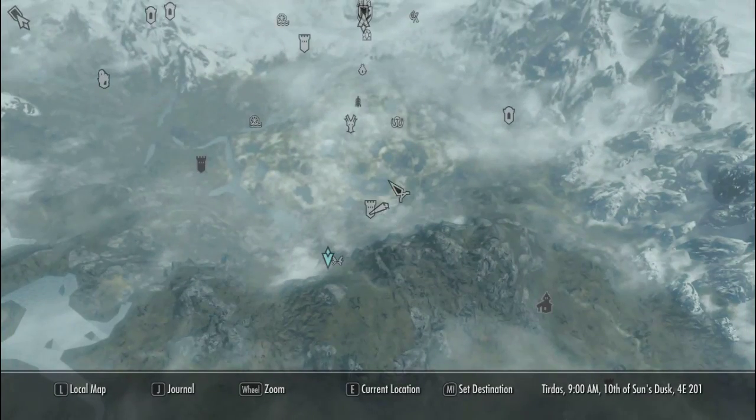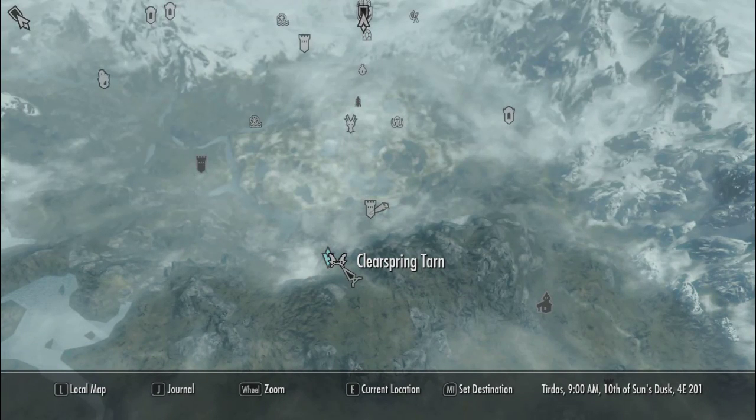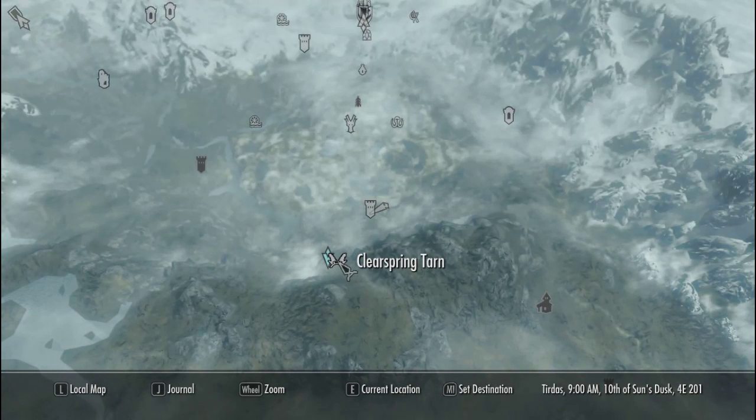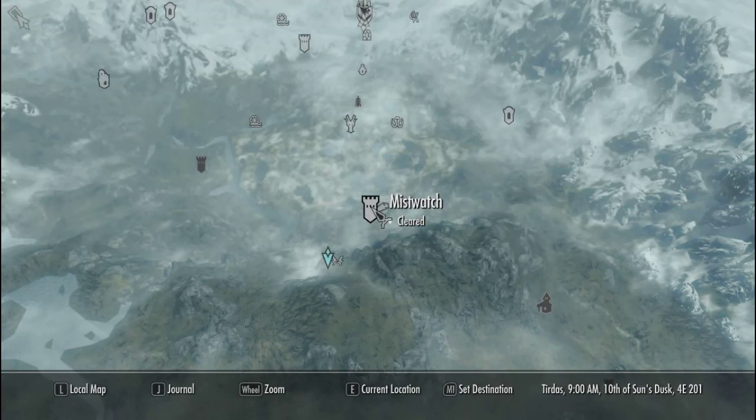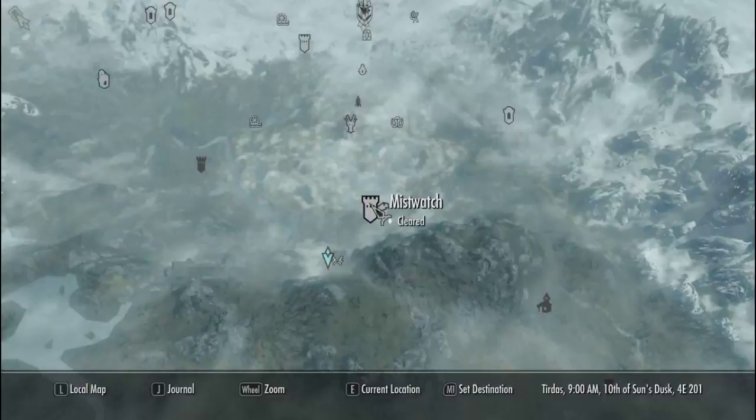Hey there again guys. Right now we're going to be looking for the Bow of the Hunt, which is in Clear Spring Cave, which can be a little bit tricky to find. To get there we're going to go to Mistwatch, which is south of Windholm, and I'll show you the path from here.